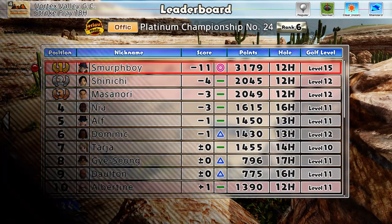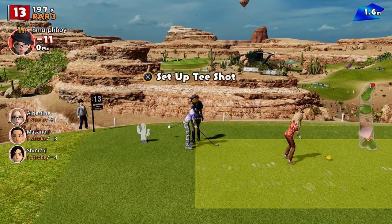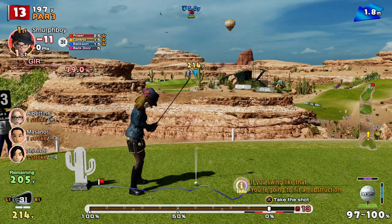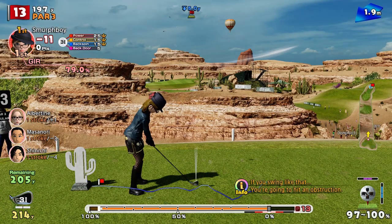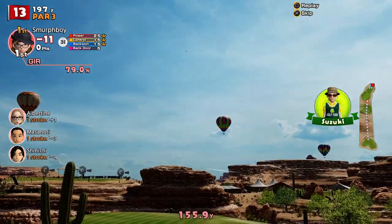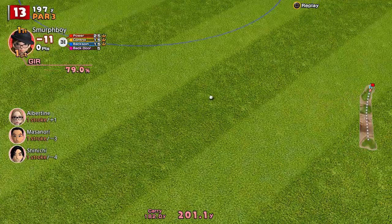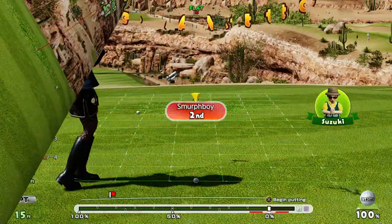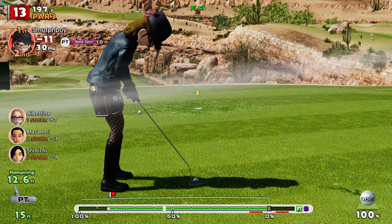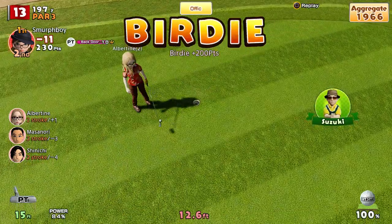Hole 13 is a par three. Stroke index 14, so it's one of the easier holes. Pins at the back of the green. Little bit of wind, little bit downhill — we can kind of attack it a little bit. Great shot! Fantastic. So it's a good place to bounce it. Hoping to be closer, but the putt's not awful. Another birdie.